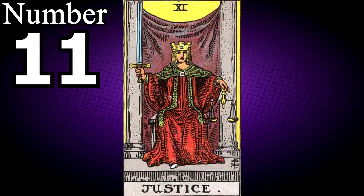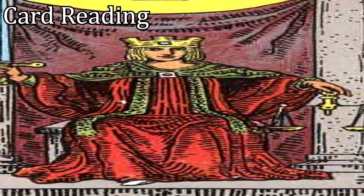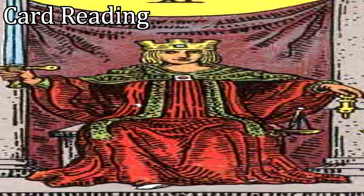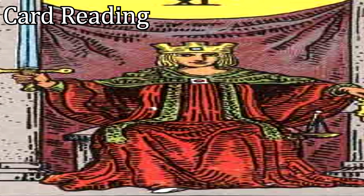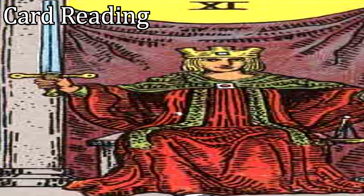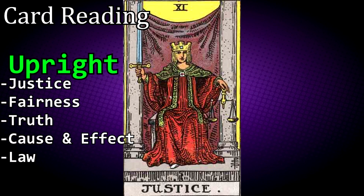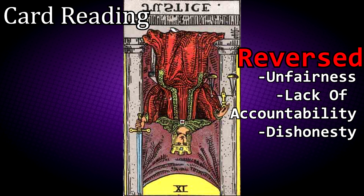There is no number 11 card either, but if there was, it would represent the Justice tarot card. Justice is a very good card to find if you have acted with kindness and fairness towards others. If you have been unfair or immoral in your dealings, pay heed — for the unjust, this card is at best a dire warning to change your ways before retribution falls upon you, and at worst, a statement that it is already too late. If upright, it is a sign of justice, fairness, truth, cause and effect and law. If reversed, it represents unfairness, lack of accountability and dishonesty.